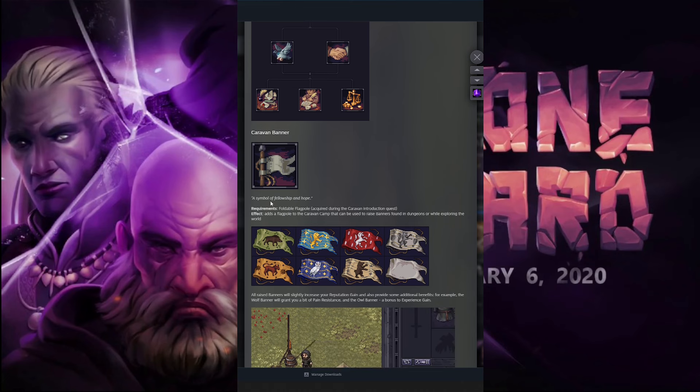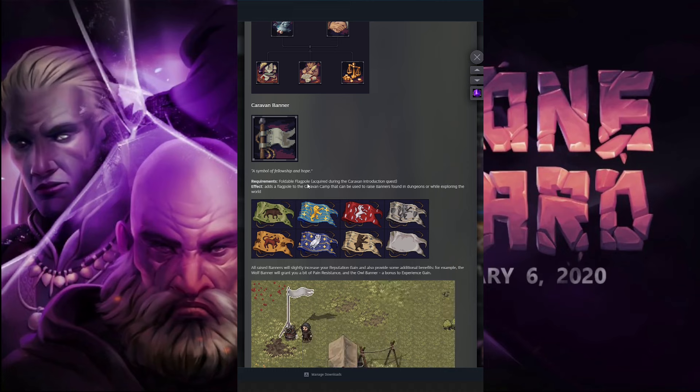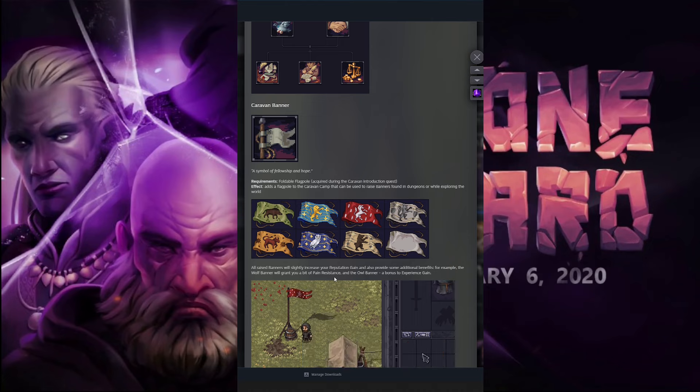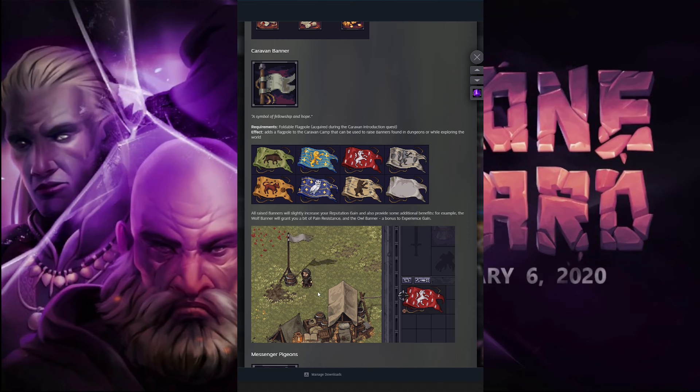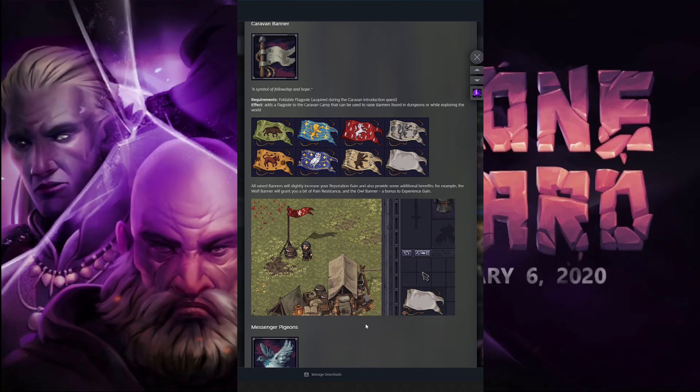The first one is the Caravan Banner — a symbol of fellowship and hope. Requirements: a flutable flagpole. The effect adds a flagpole to the Caravan Camp that can be used to raise banners found in dungeons or while exploring the world. All banners raised will slightly increase your reputation gain and also provide some additional benefits. For example, the wolf banner will grant you a bit of pain resistance, while the owl banner will grant you experience gain.